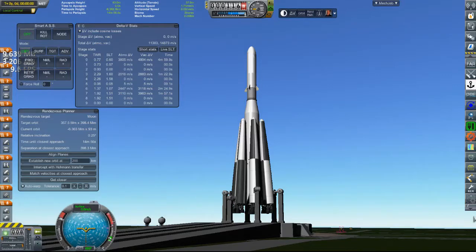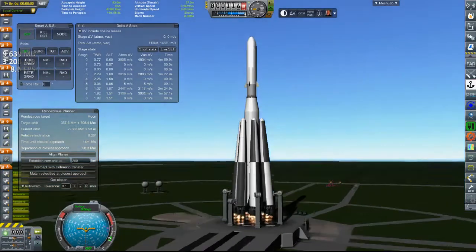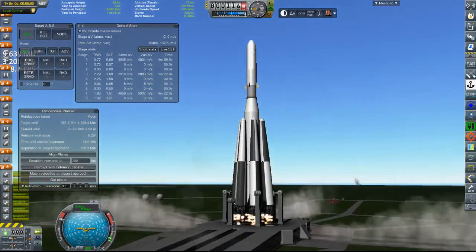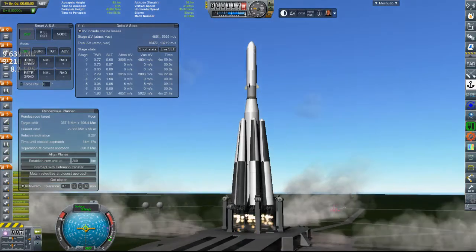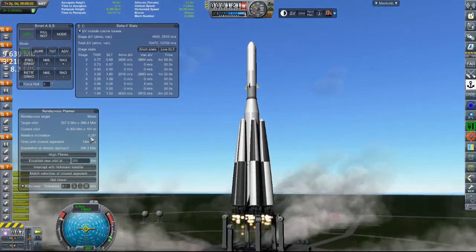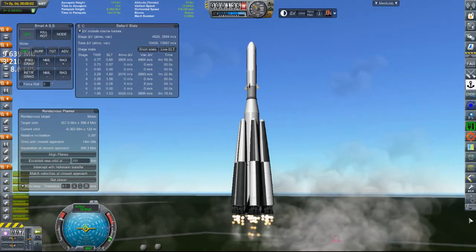So, ten, nine, eight, seven, six, five — main ignition start — four, three, two, one. And we have positive thrust on our engines. We're letting go. I did actually wait until it went to 0.26. It looks like 0.25 was the smallest inclination we can get this time.